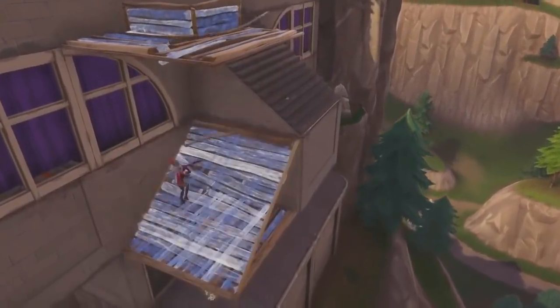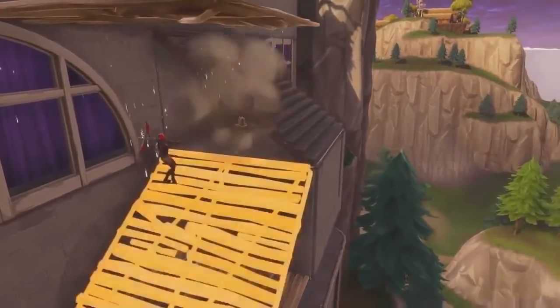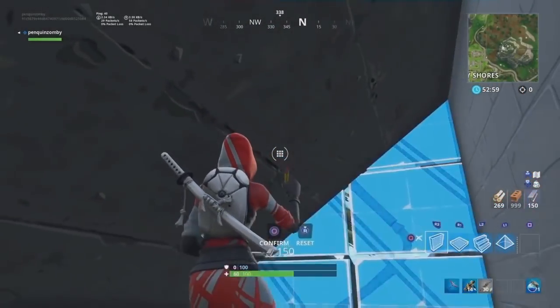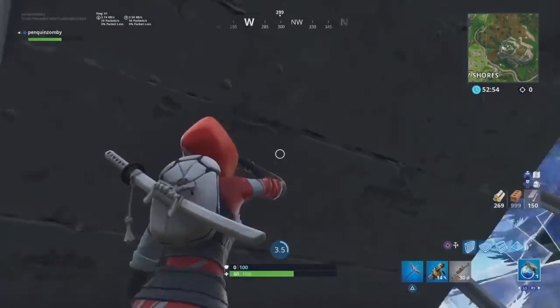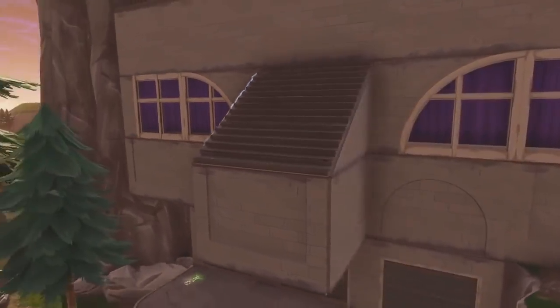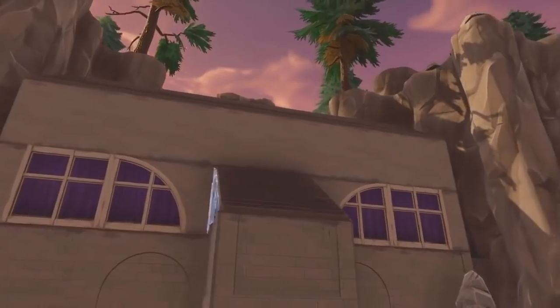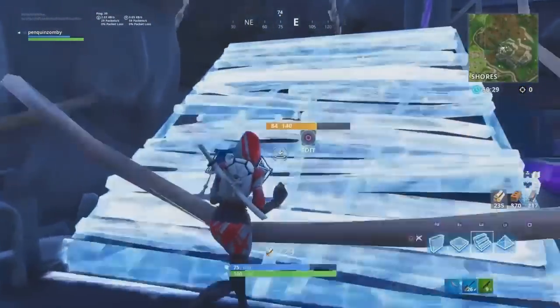Now our next spot is in the villain base — there are actually quite a few spots from the villain base in this video. I don't know if it's called the villain base or the rocket site, but I just call it the villain base. You can get underneath these stairs right here because they're hollow, and then build a metal triangular wall piece — preferably on that side, not the side facing zombie shores, for added protection so no one will see you.